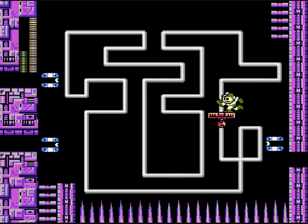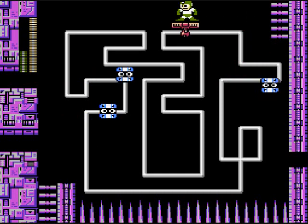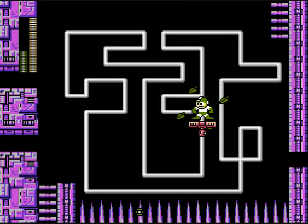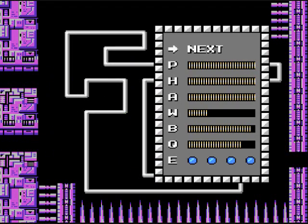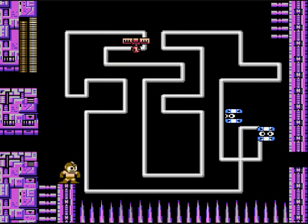Alright, time to take on the second part of the fourth stage, which is mostly these platforms. If you don't want to deal with these tellies all the time, just use a leaf shield. Hold it in and let go if you really have to. Or you can use metal blades too, whichever you prefer. Both work.